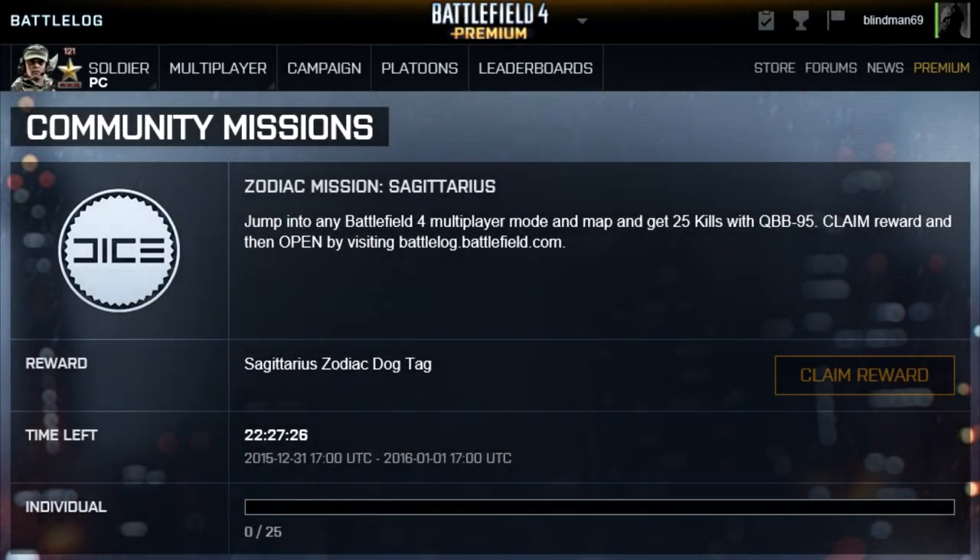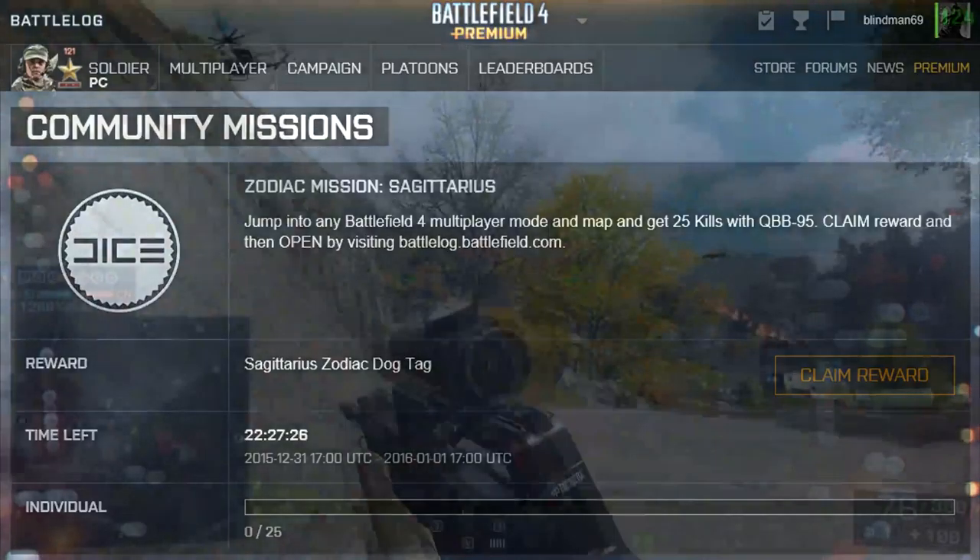Here we are with the final community mission, and this is Sagittarius, which is get 25 kills with the QBB 95 — which is actually the QBB 95-1 in the game, but that's a small thing.